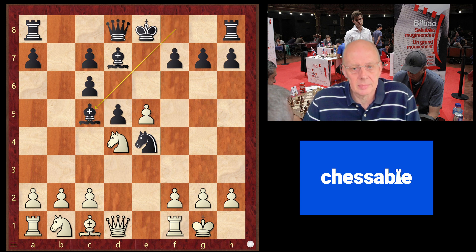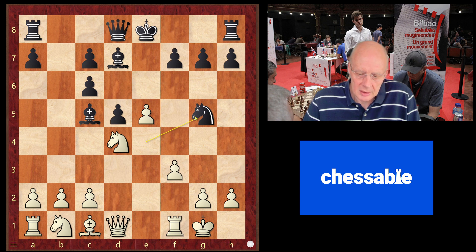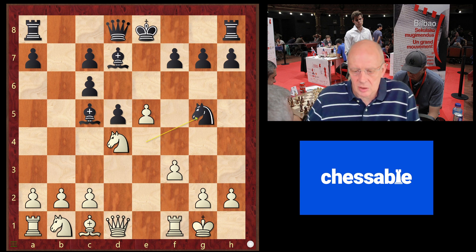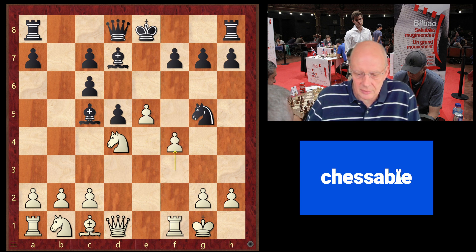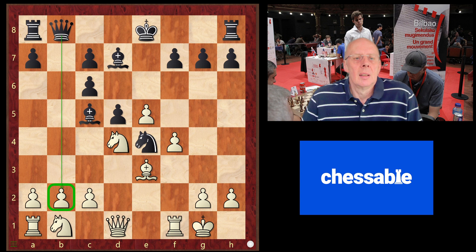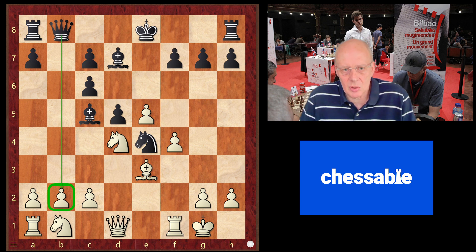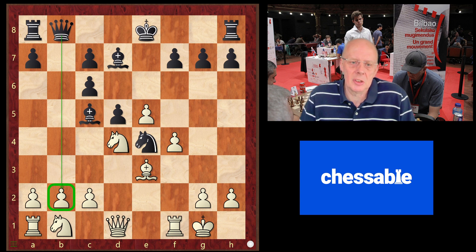After bishop c5 we continue with f3 — this is the second position. In our course the move we want to play is bishop e3, and after that f4. A lot of players continue here directly with f4, so let's see what the difference is. But now black has the option queen b8, which is not a winning move for black but it's inconvenient for white, and black scores 60 percent here despite the position being equal.